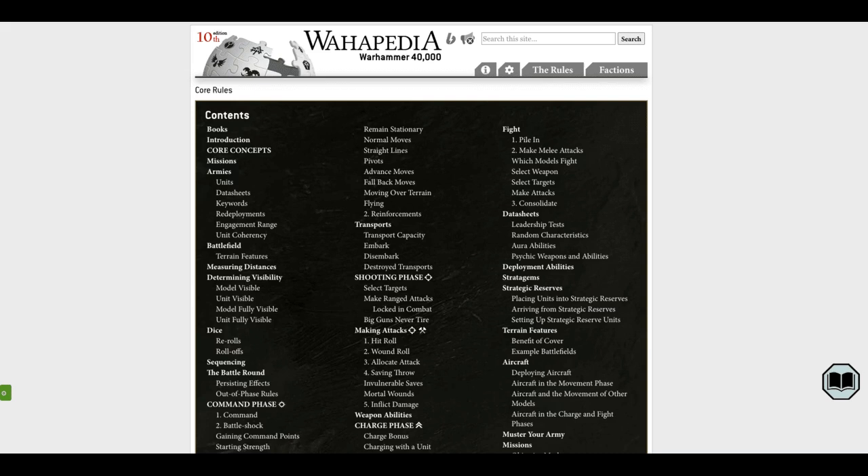Once you've given your orders and thought it through, it's time for the movement phase. This is where your units come alive, moving across the battlefield, taking up positions, or maybe executing a tactical retreat. Sometimes you've got to live to fight another day. There are actually three ways your units move: normal move, advance, and if things are bad, the fallback move.